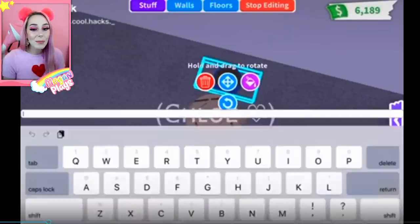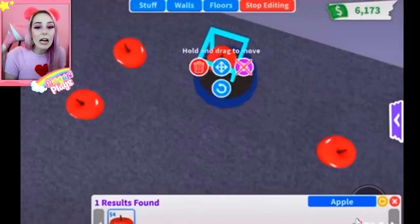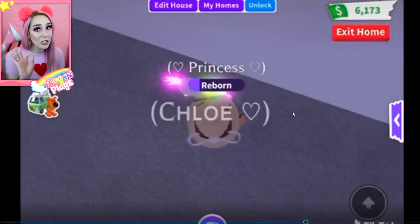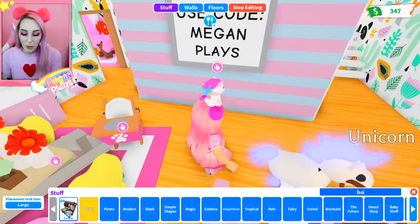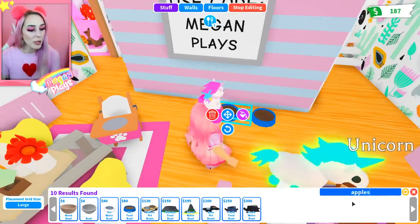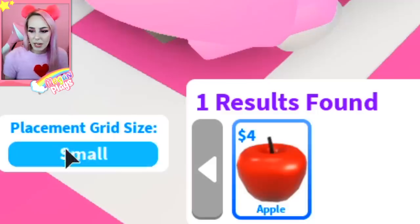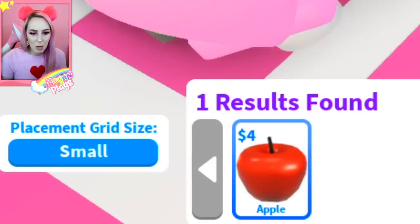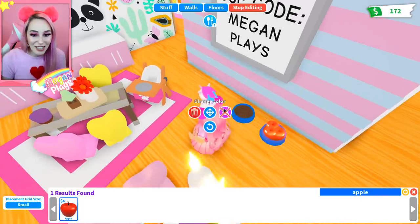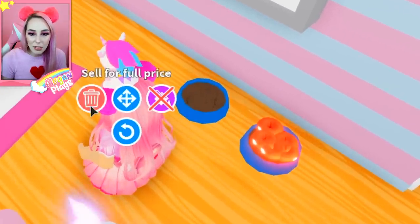This next hack is more of a little build hack that I think is really cute. Basically you just put apples inside the food bowl and it allows your animal to eat apples or normal food. I really like this, I'm going to try it. So let's get ourselves a pet food bowl, and then put apples in like this. You change the grid size to small and then you can move things - that's how you do it. And then your little unicorn can eat like a bunch of apples. It's just really cute.